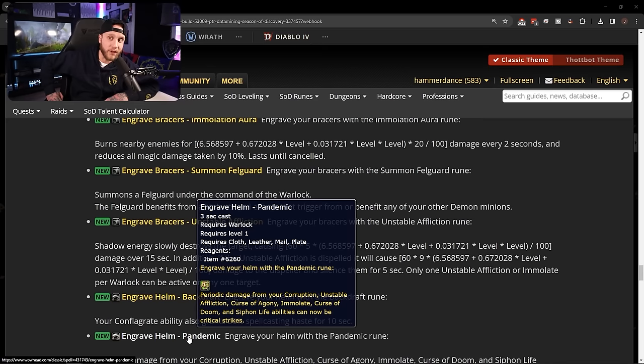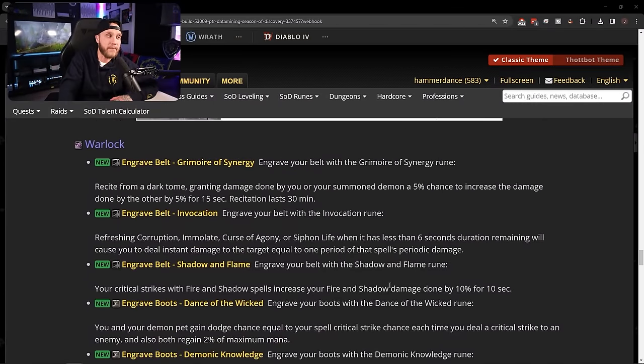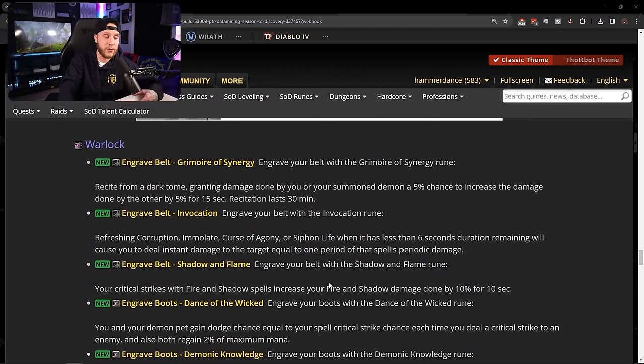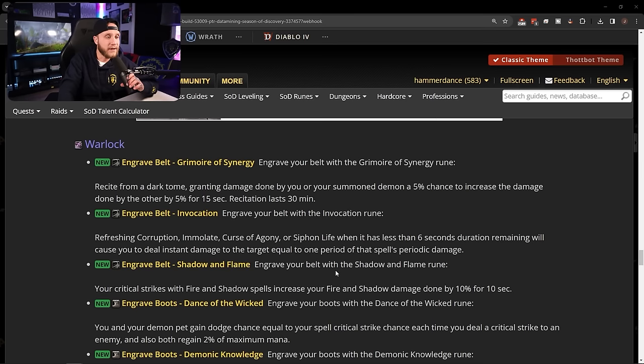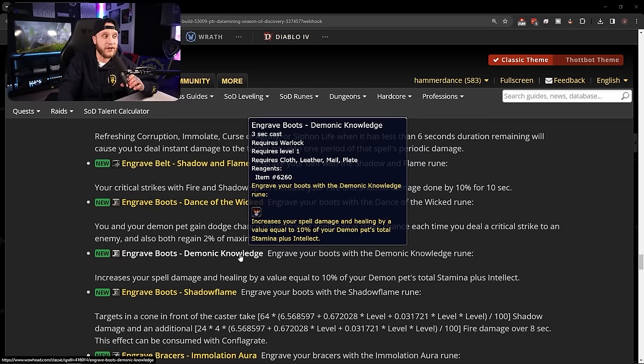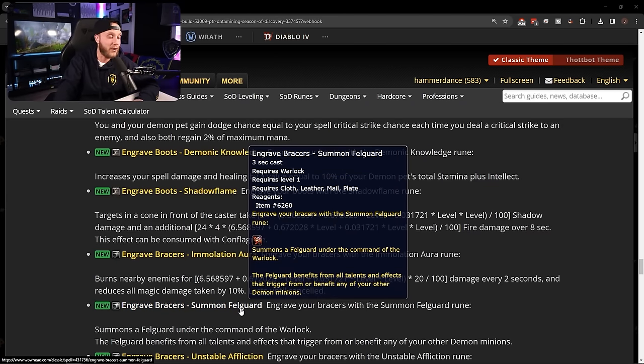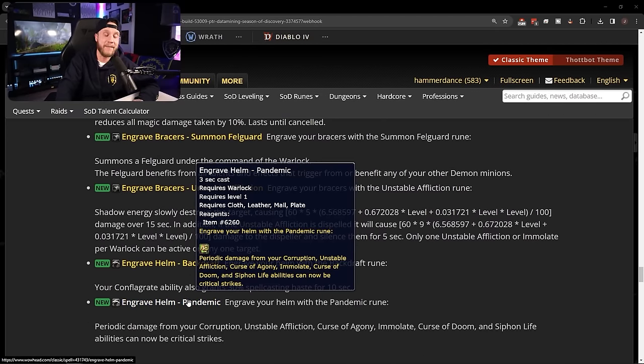Warlocks got some really good stuff — Shadow and Flame is a 10% damage boost, Demonic Knowledge is a massive boost on your boots, Immolation Aura for tanking on bracers, Felguard in vanilla is awesome, and Unstable Affliction plus Pandemic really opens up affliction. Warlocks are going to be in a really good spot going into phase two, though I might be a little biased since it's one of my favorite classes.